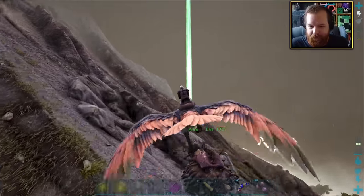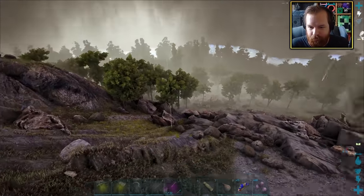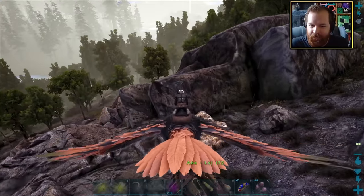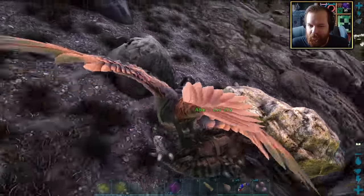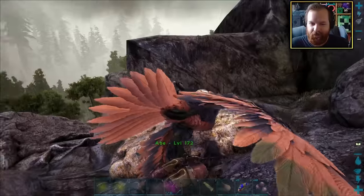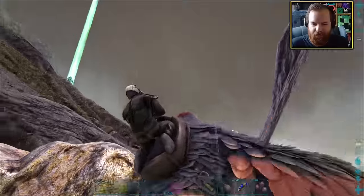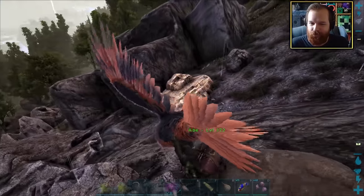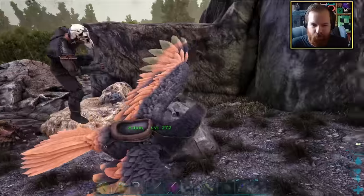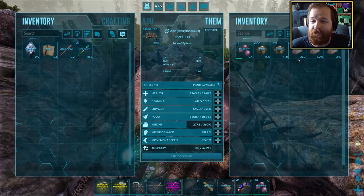We can now go ahead and take Abe off the taming tracker. Let's go ahead and put a saddle on this guy and check out his stats — 360 carry weight and 3,000 health, which is kind of decent. Let's put our theory to the test by picking up the Ankylo and going to find ourselves a rich metal rock to mine up. And what I'm hoping will happen is he will mine it up. That actually did kind of work! So if I just continue to circle this thing he'll wind up mining without me dropping him down.